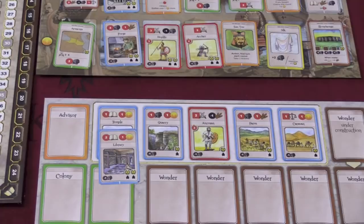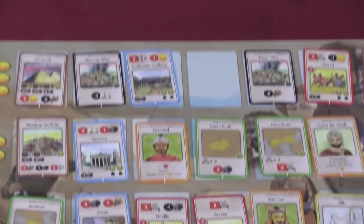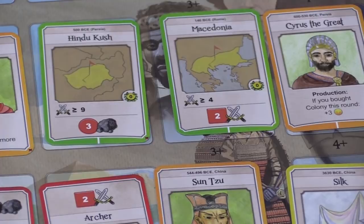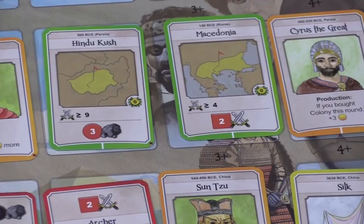You can also buy military folks and cover up buildings or other militaries with them, and their military strength gets greater as the game goes by. Another thing you can do is conquer one of the colonies. There are different colonies available, and to conquer a colony you need to have warfare equal to or higher than the number printed on it. To conquer Macedonia you would need a four or higher military; to conquer the Hindu Kush, a nine or higher.